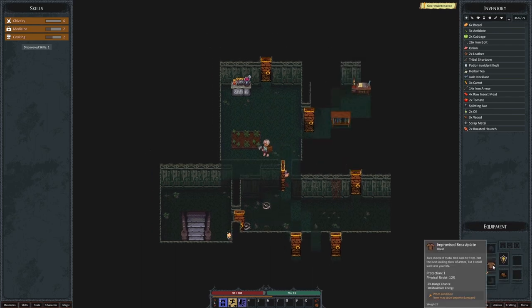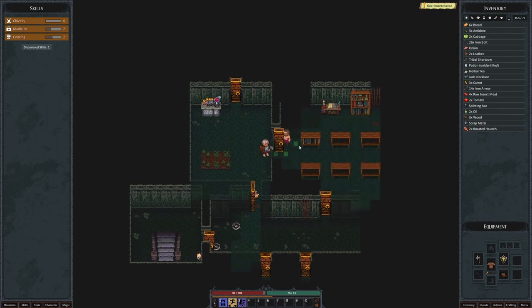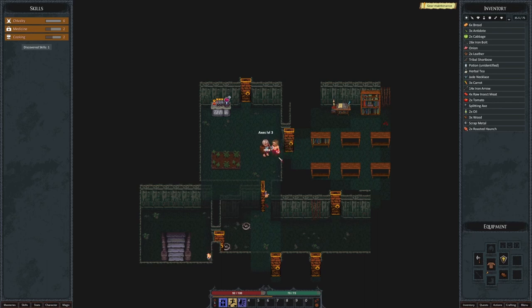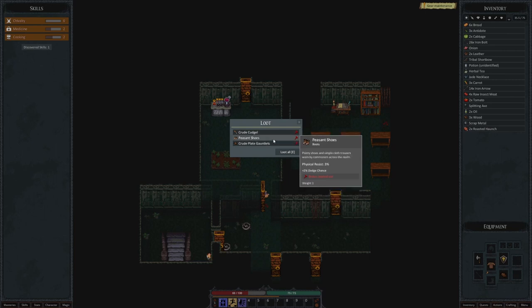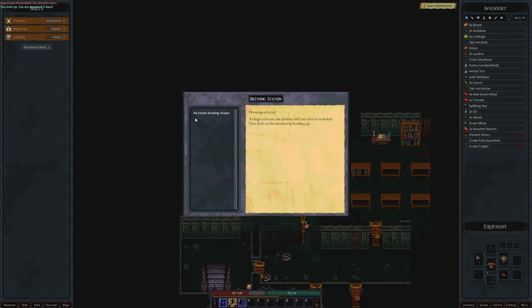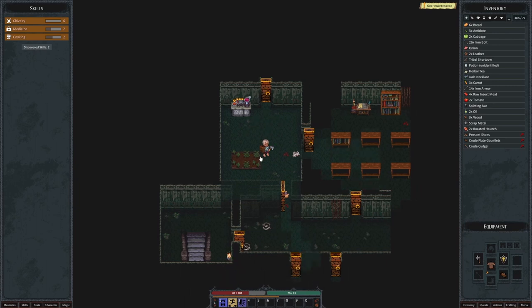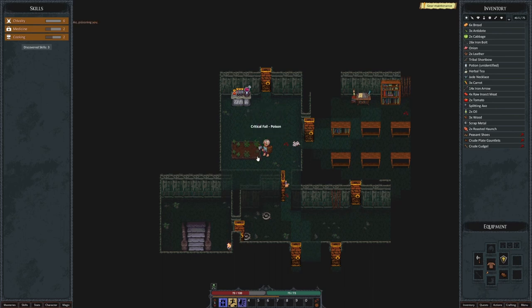I wonder how damaged our stuff is. Looks like our breastplate has a worn condition — item may soon become damaged. We should maybe consider repairing that if we can. This is our first humanoid enemy! Axes level three. He did a really nasty hit on us. We got some stuff — broken beyond use. We can grab this stuff and maybe salvage it. We have a brewing station. You level up to level three axes. To begin alchemy, the alchemy skill must first be unlocked. Alchemy skill discovered. Botany skill unlocked.